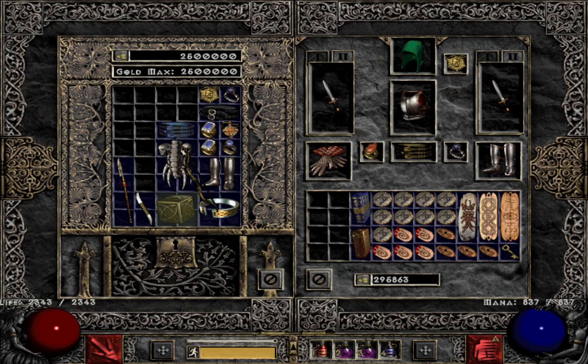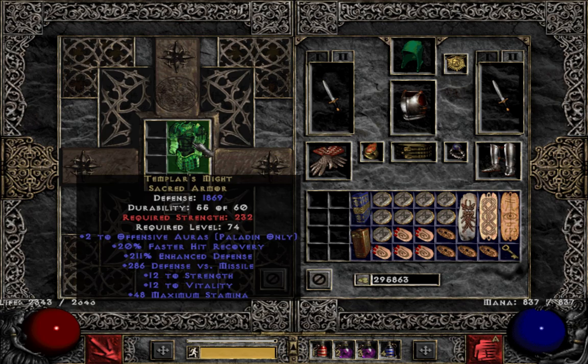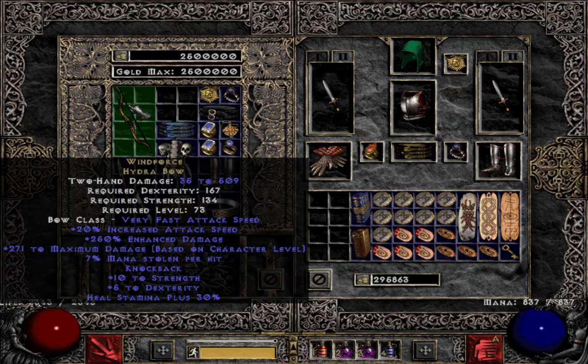I also found what might be the ultimate troll item in the game: Templar's Might. Is this armor in the game for any reason other than to fool people into thinking they found Tyriel's Might? It sucks — the strength requirement is insanely high, it has no resistance, no damage reduction, and it's so rare that by the time you find it you'll have found five other better armors. A Shaftstop is definitely better than this.